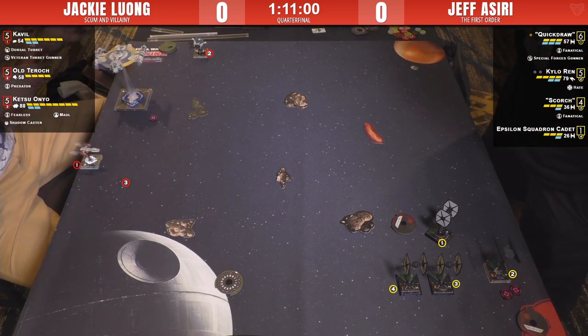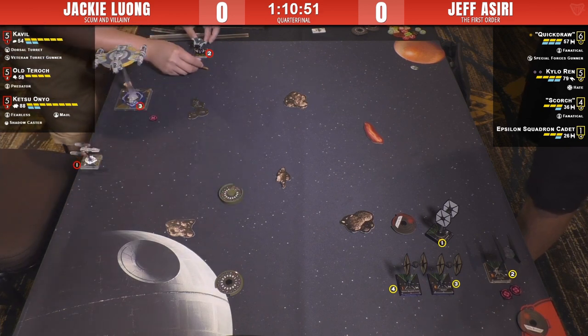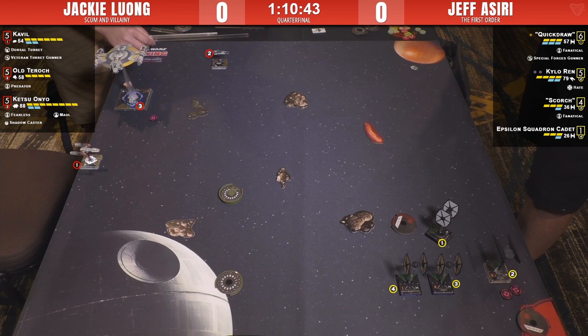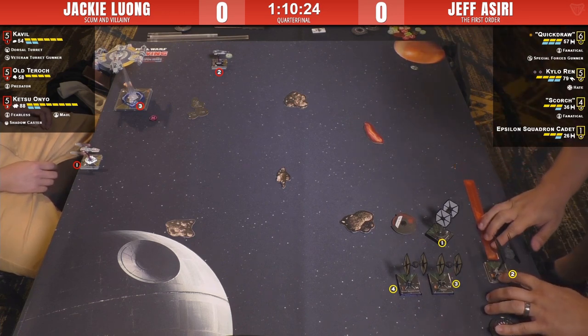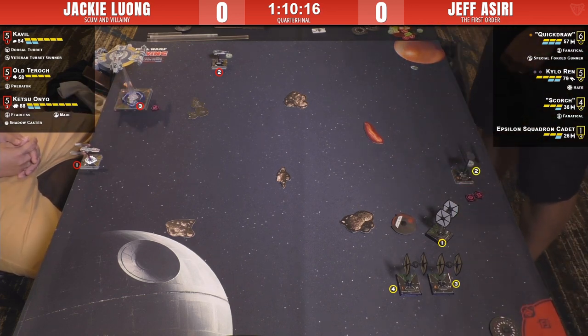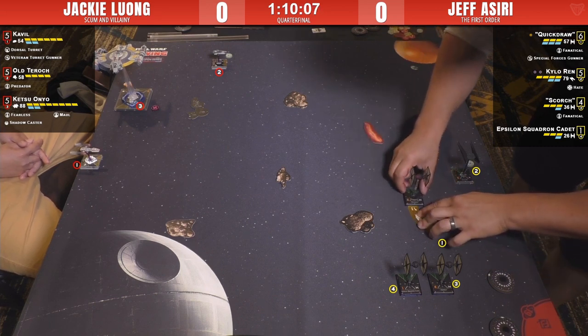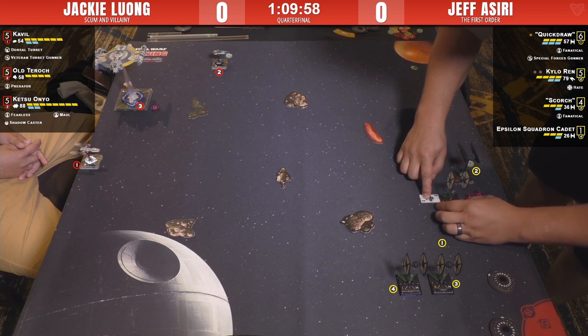Ketsu is now facing the right way after the K-turn. Greens are still crazy good on a Lancer. Kylo does a five straight streaking ahead. Who wins the exchange between Tarok and Kylo coming up? Oh wait — it's Tarok versus Kylo, not Fen — that's a different story entirely. Kylo is happy to exchange shots at range three.